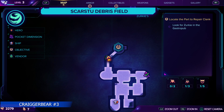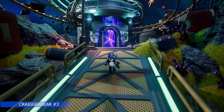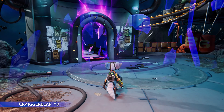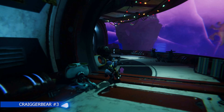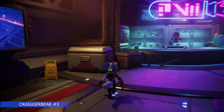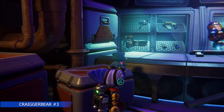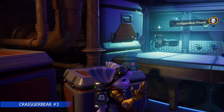Now we're heading up to the bar. When we first enter Zerkey's Bar, right near the front we're going to find Kregor Bear number three — it's going to be right on this crate just as you enter.